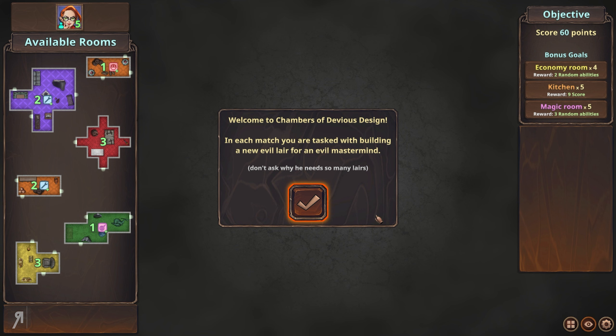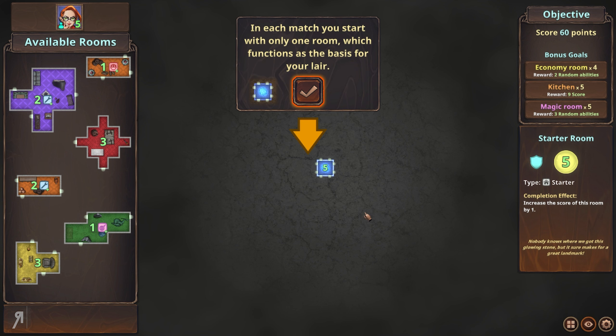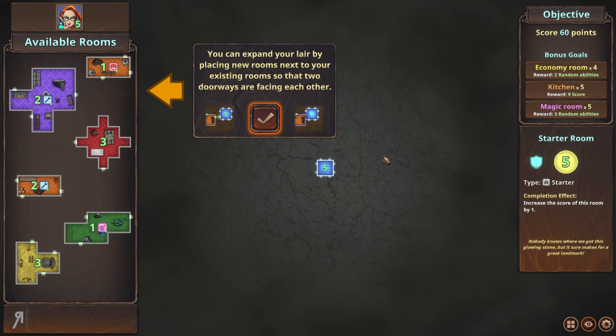In each map you're tasked with building a new evil lair for an evil mastermind — don't ask why he needs so many lairs. In each match you start with only one room, which functions as the basis for your lair. You can expand your lair by placing new rooms next to your existing room so that the two doorways are facing each other.